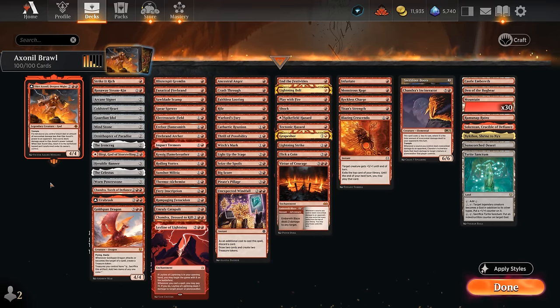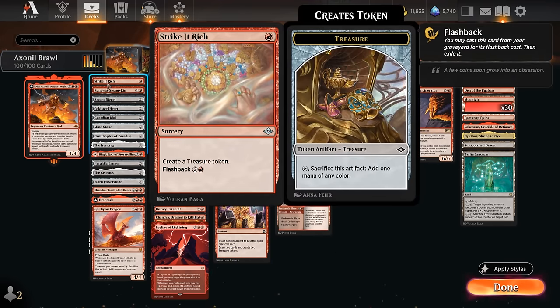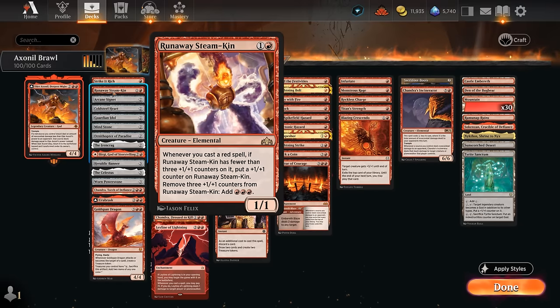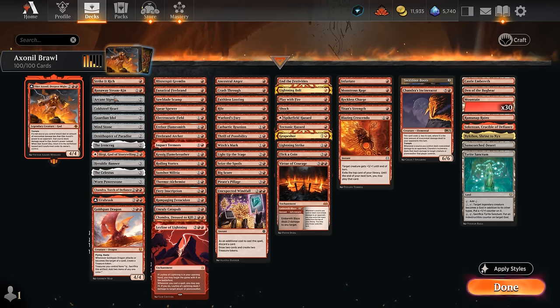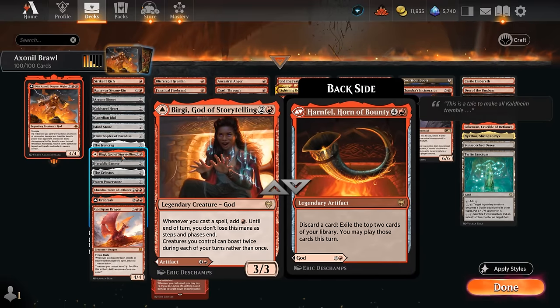Starting with our mana acceleration — there's Strike It Rich, a cheap sorcery to trigger some of our creatures, making a treasure token that we can flash back. Run Away Steam can add a lot of extra mana if we cast enough red spells, great for our combo turn. Then ramp artifacts: Signet, Heart, Idol, Mindstone, Ornithopter of Paradise, and the Ironcrag. At 3 mana we also have Burgi, which adds a red mana whenever we cast a spell.